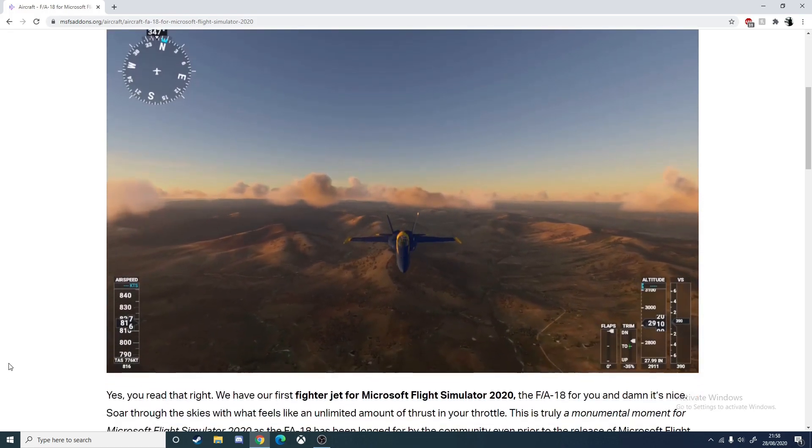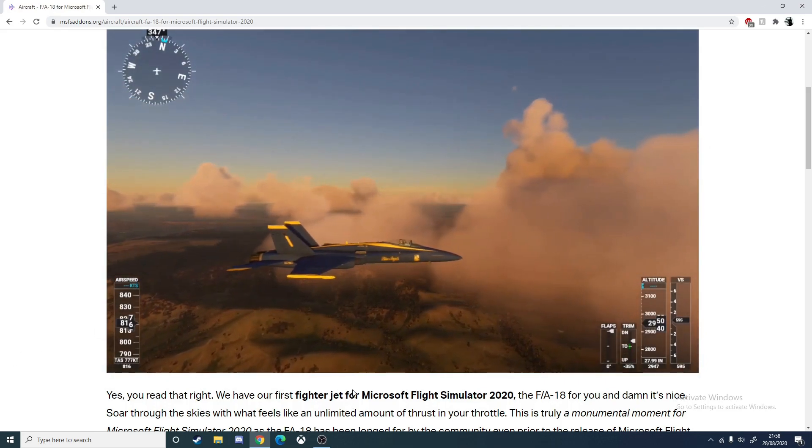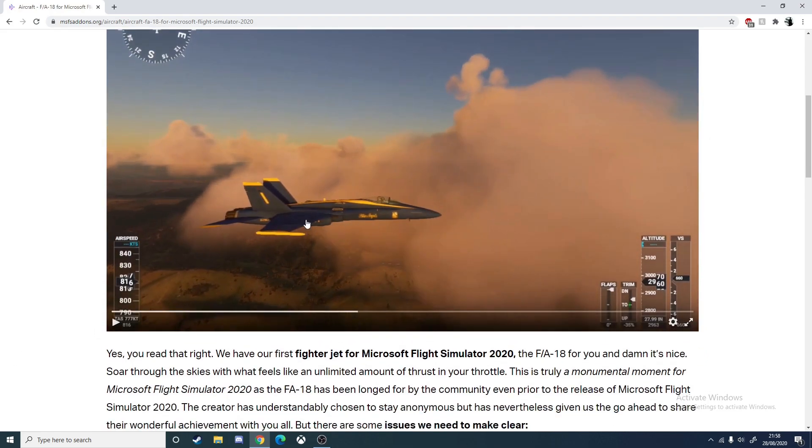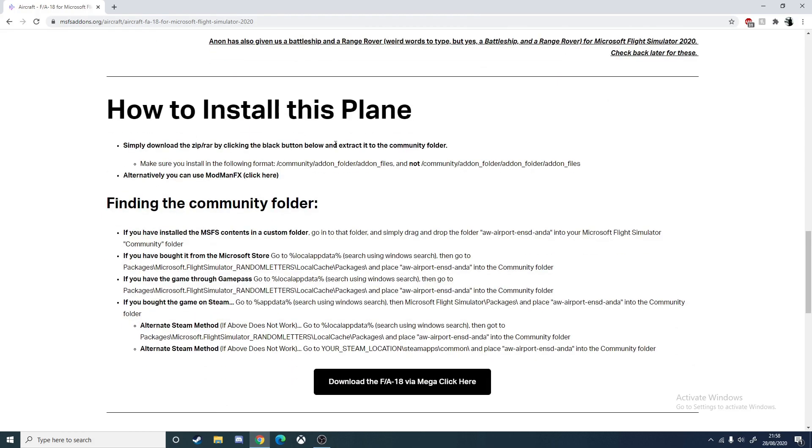This is just a short look at how it looks and how it flies. To download this, there'll be a link in the description to the website where you'll be able to download the F18. When you're there, you can scroll down and it will show you how to install.